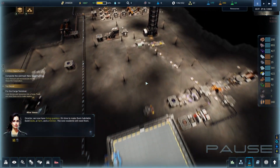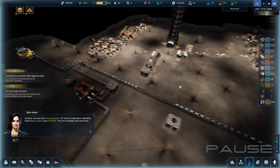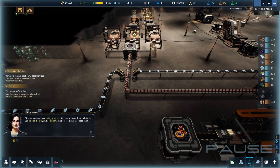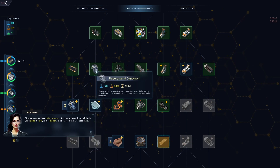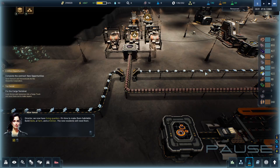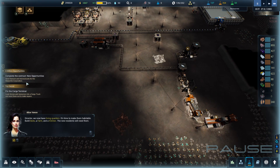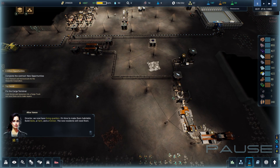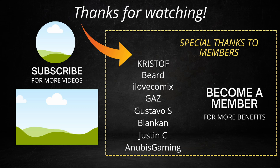Now we have living quarters — it's time to make them habitable: build beds, a farm, and a kitchen. I'm happy with this progress. We have enough smart concrete — 200 in reserve with 2,000 more still coming. We've automated ice drilling, transforming ice to water to oxygen. We've built the first underground conveyor and I'm researching the second one to extend the connection length by four cells. We've also unlocked the multi-regulis refinery — probably in the next episode we'll start using it. We still haven't started making micro circuits, so we should do that soon. Thanks for watching, smash the like button, and hope to see you next time!